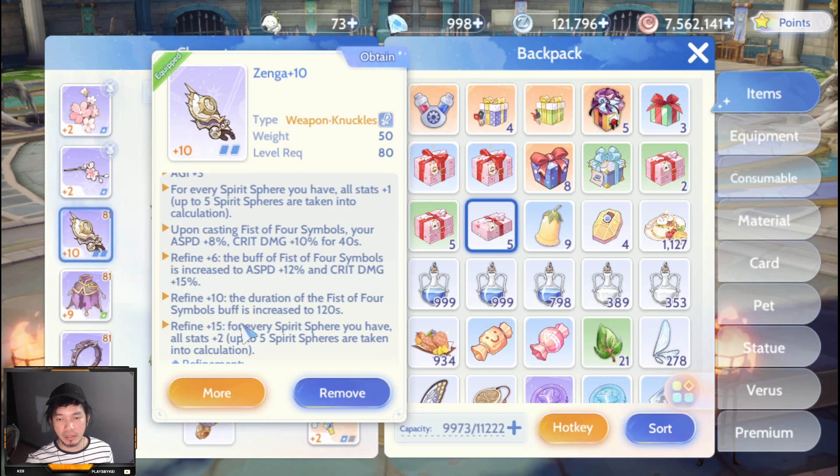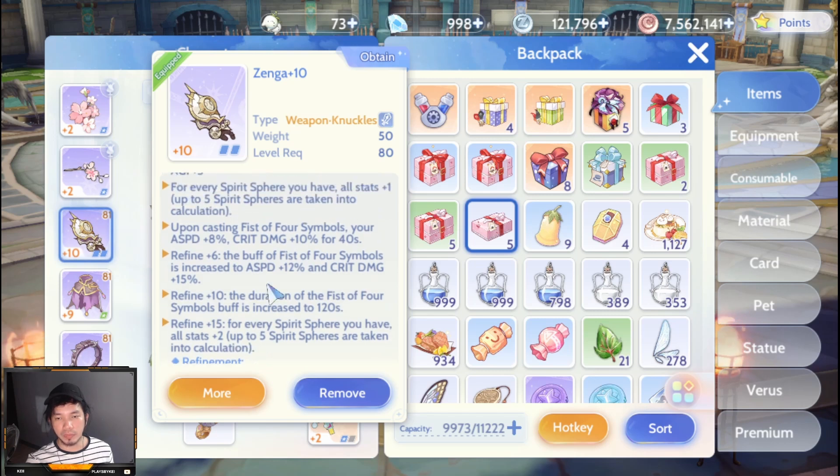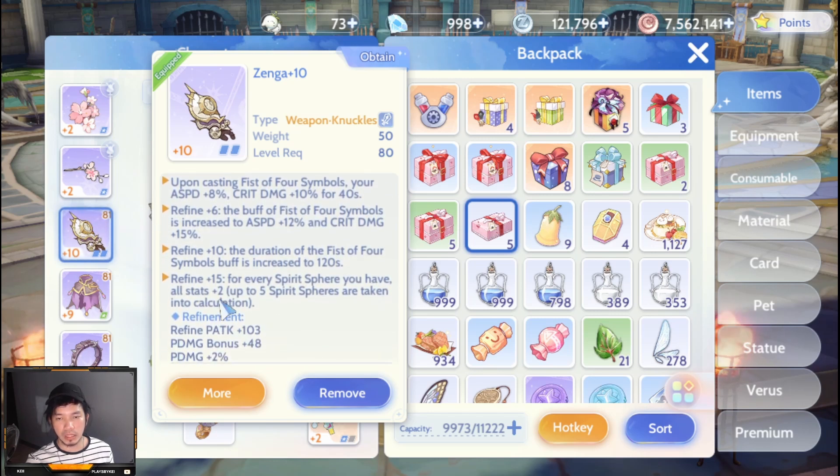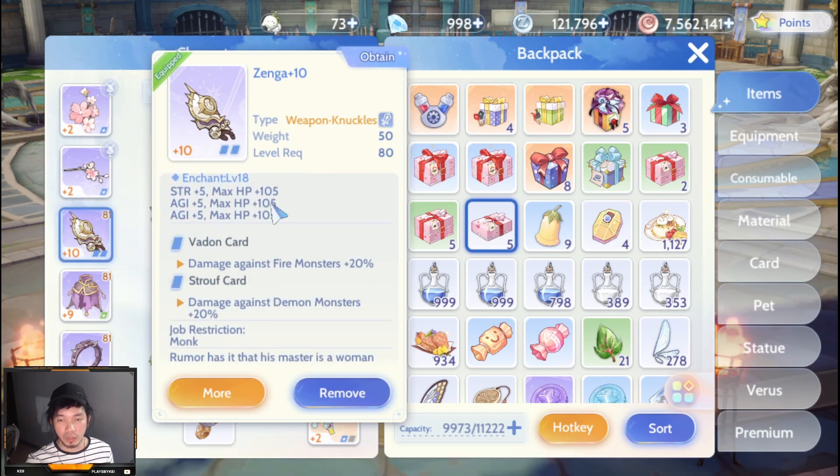At refined plus 10, the duration of the Fist of Four Symbols buff is increased to 120 seconds, so you won't need to cast it as frequently. At refined plus 15, for every spirit sphere you have, all stats gain plus two — combined with the base plus one, that gives a total of plus 15 to all stats.